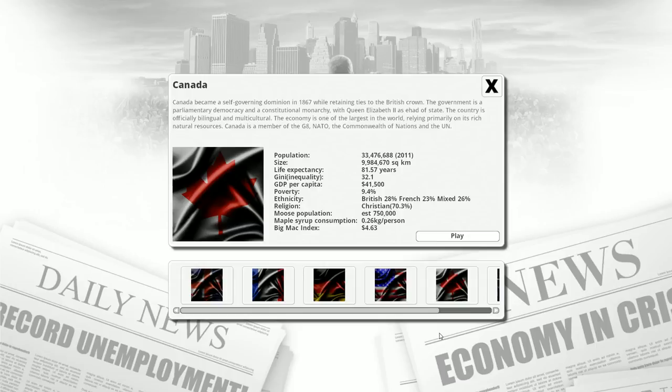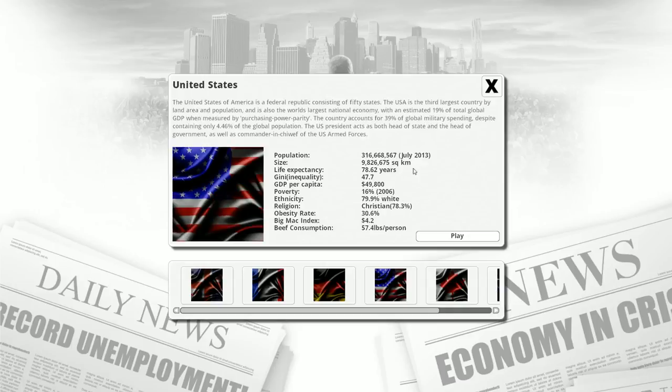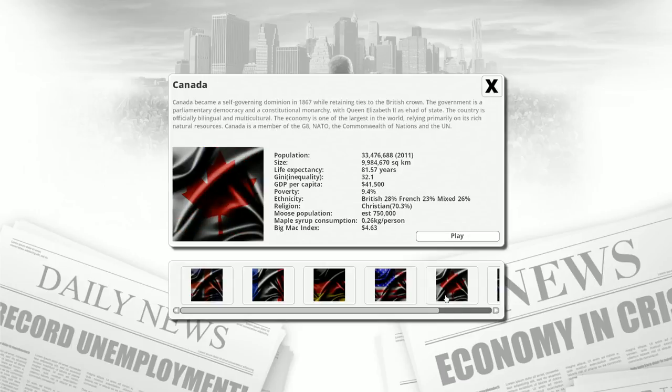Canada is officially bilingual and multicultural. The economy is one of the largest in the world, relying primarily on its rich natural resources. Canada is a member of the G8, NATO, the Commonwealth of Nations, and the UN. We have 33 million people occupying almost 10 million square kilometers — there's a lot of space between people. Our life expectancy is pretty good: 81 and a half compared to the US at 78 and a half, so we've got an extra three years on you guys.